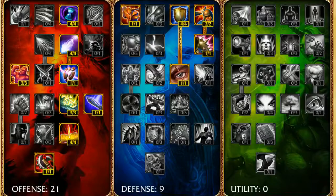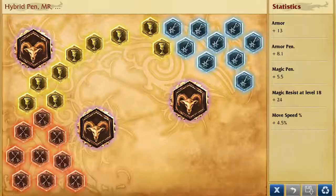Hey guys, today we're going to jungle Spider Queen. Let's start from masteries and runes setup - we will use 21/9/0 masteries. You can see details on your screen. Our runes will be hybrid penetration marks, flat armor seals, per level magic resist glyphs, and movement speed quints.